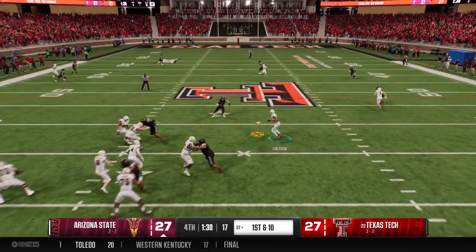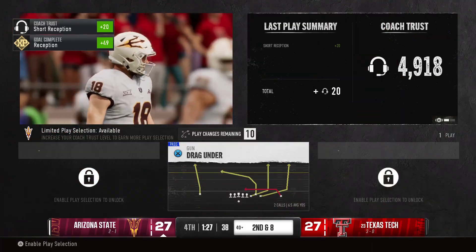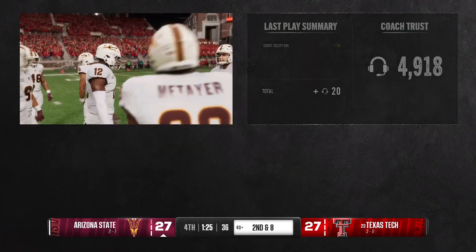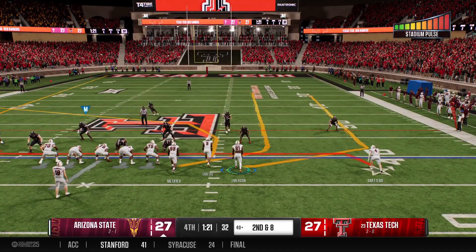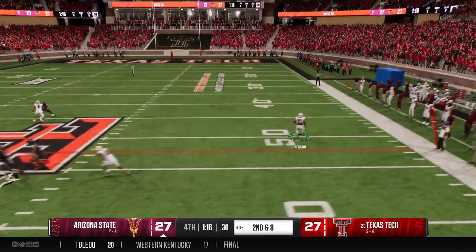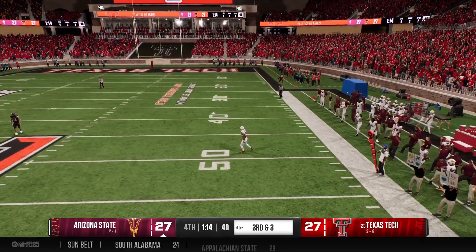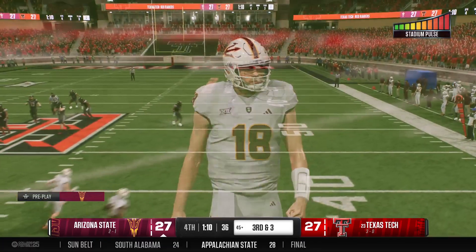They'll throw it on first down — he's got it. And the defense settled in to stop that one for a short gain. I don't know if that's the coverage you want to be throwing wide receiver screens against — oftentimes you want the receivers to have some space, DBs off a couple of yards so you can help set up the blocks. It's hard to run that against press coverage and they only picked up a few yards there.